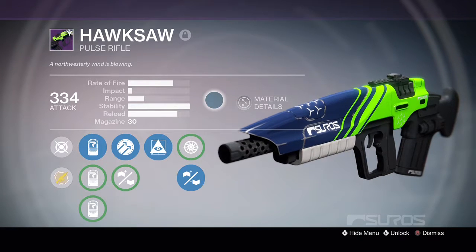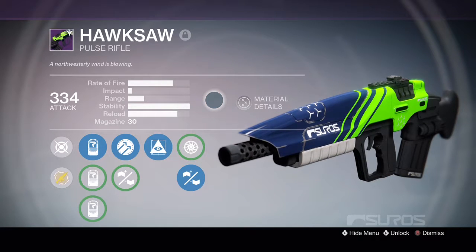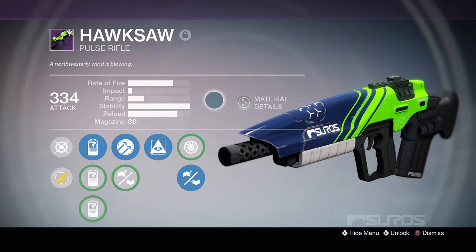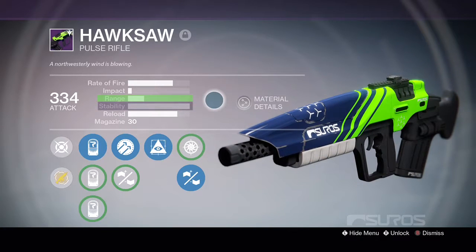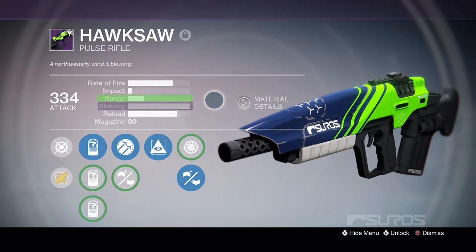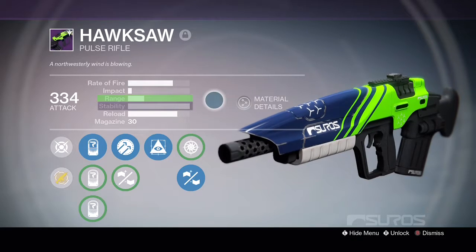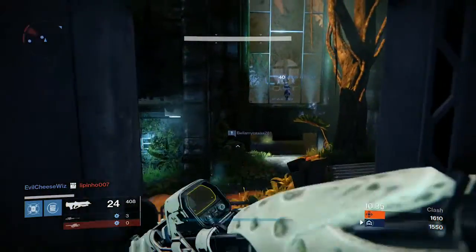Pulse rifles are some of the most varied weapon types in all of Destiny. There are tons of options available throughout the game, and getting a great pulse rifle is a bit of a balancing act. There isn't one base stat you want to maximize — there are two: stability and then range, in that order. You're going to want the stability to be as high as possible, but be wary of sacrificing too much range to make this happen. The weapon type is designed for the mid-range precision game, so it's a fine line between too much or too little with these weapons.